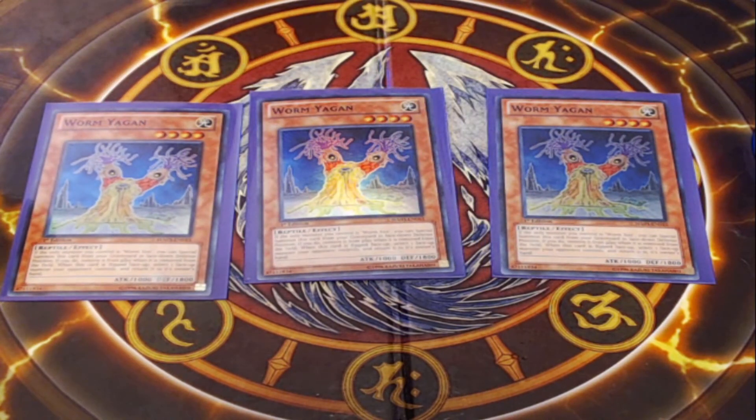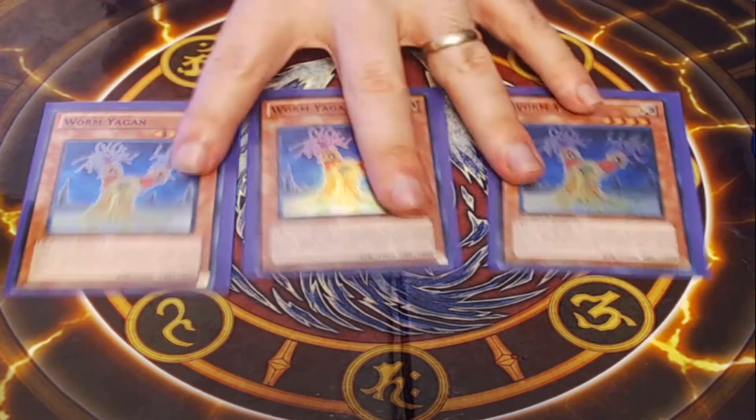When Worm Zex is normal summoned, you can send one reptile-type worm monster from your deck to the graveyard. It also can't be destroyed by battle if you control a face-up Worm Yagan. You won't use that battle protection effect too much, but it gets a worm into your graveyard as a resource. And that leads us to three copies of Worm Yagon — normally the target we're pitching with Zex. Worm Yagon can special summon itself from the graveyard in face-down defense position if the only monster you control is Worm Zex, though it's removed from play when it leaves the field.